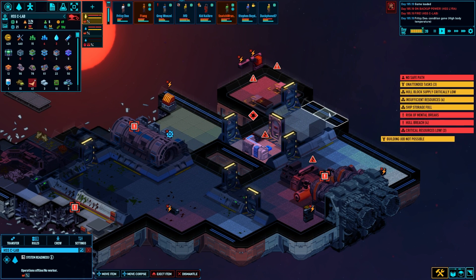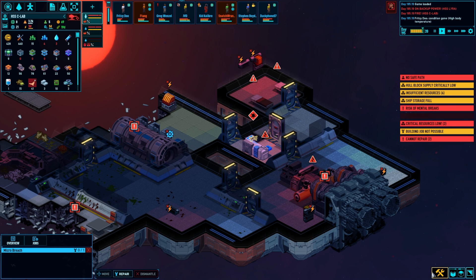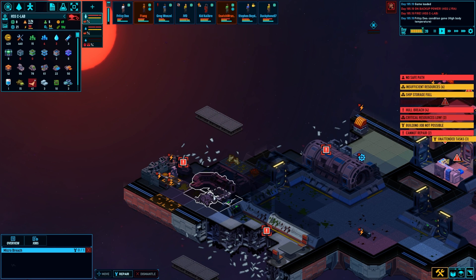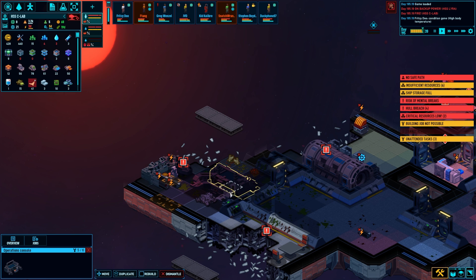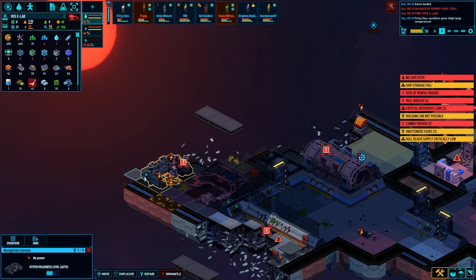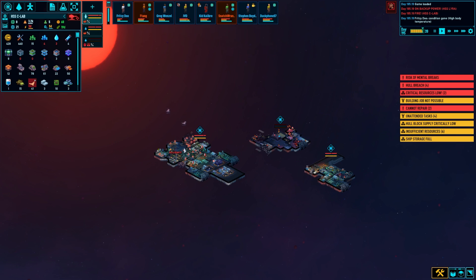It might be right here. It'll be an interesting design — airlock straight into the living quarters. Okay, we're gonna need to trade a little bit, I think. That Shields console needs to get rebuilt eventually. Ops console, cool, but we've already got a nav console, which really is what matters. I might jump out before I really start working on this and go buy some stuff.